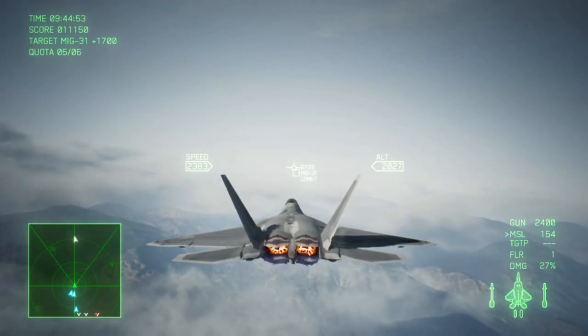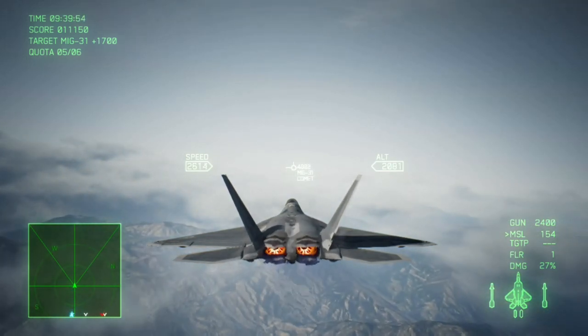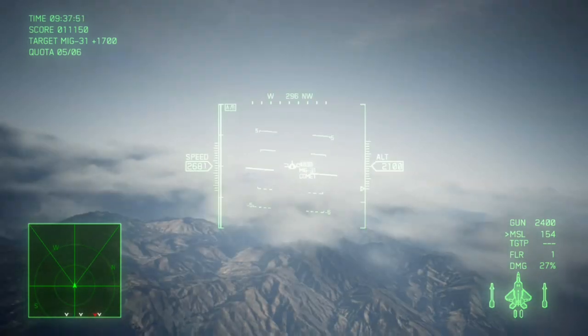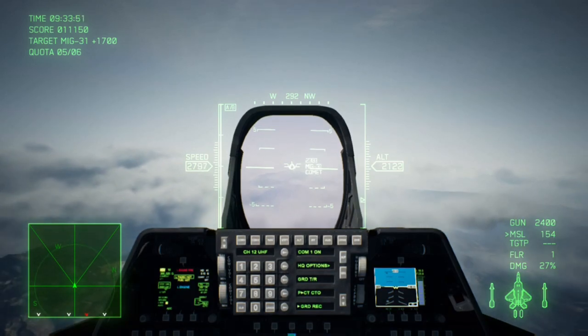So all you need to do is go and hunt him down. You will find that this is Comet — you can see it on the targeting HUD: MiG-31B, the distance, and his name, Comet. So then race after him, take him down, and you will have unlocked the skin.